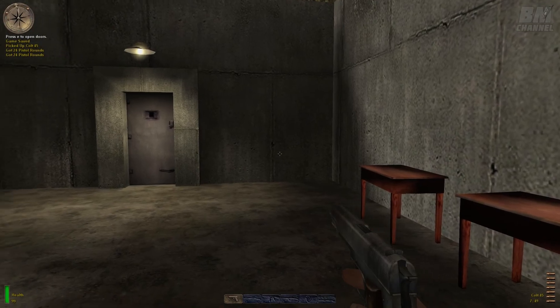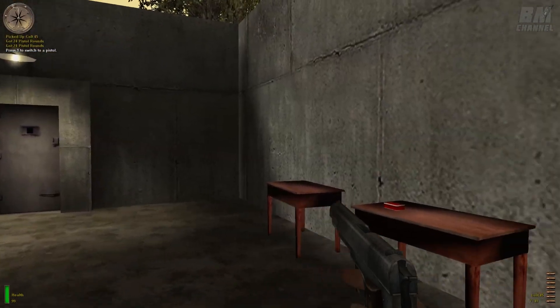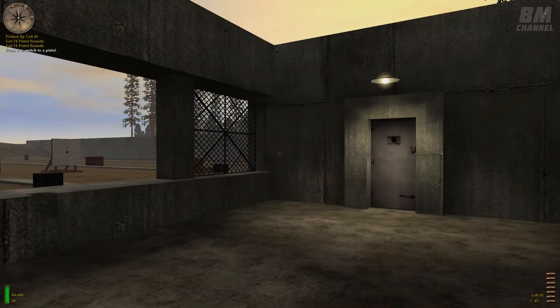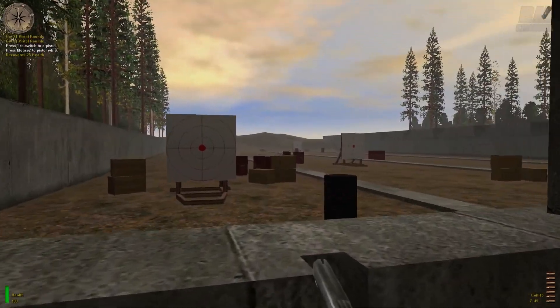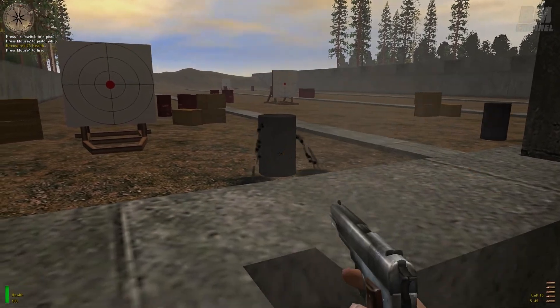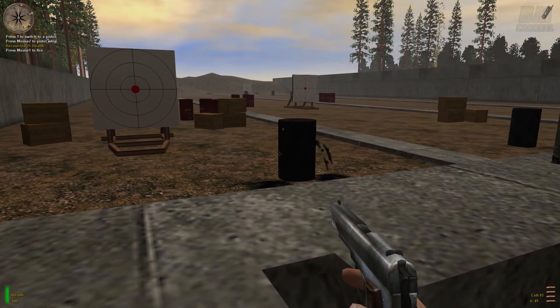Select the Colt .45 pistol by pressing the pistol key. To neutralize an enemy without drawing his attention, press the secondary attack key to activate the pistol whip. Press the primary attack key to fire any of your weapons. Remain stationary and fire short bursts to increase your accuracy. Try a couple of shots on that target with your .45.